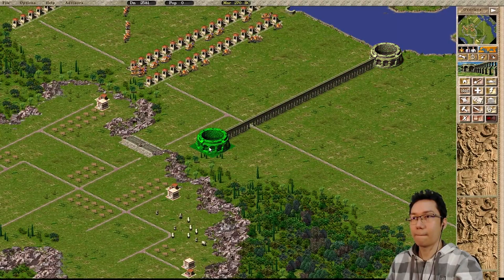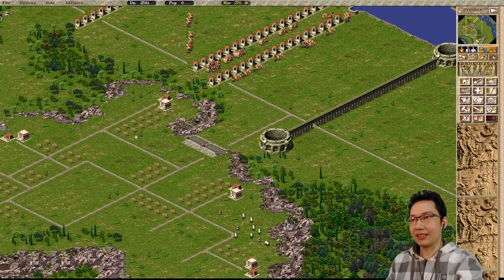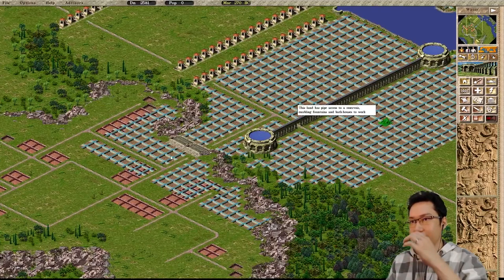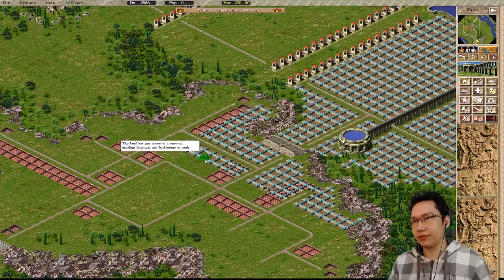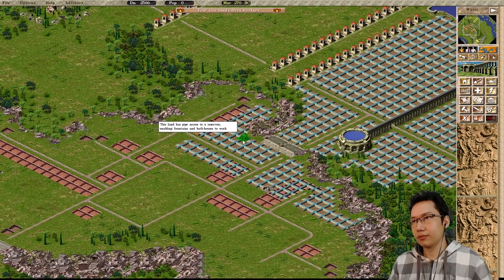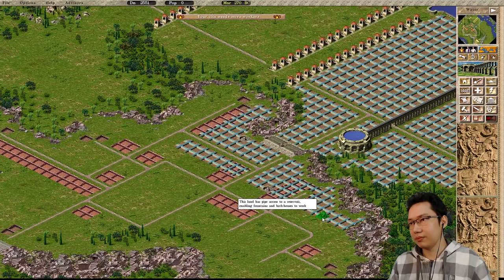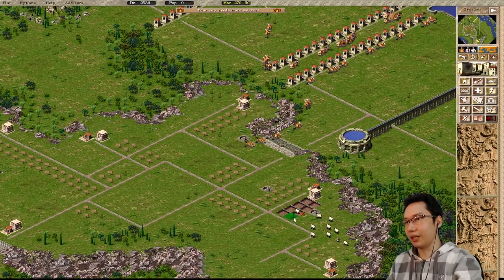Click and drag — the biggest secret of Caesar 3. We'll see what water access that gives us. We can put down some fountains here. I'm going to try and keep the fountains in a way that makes some kind of sense — functional yet aesthetically pleasing. One, two, three, four — that should be fine.